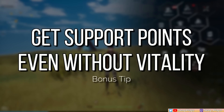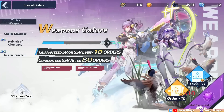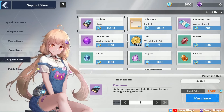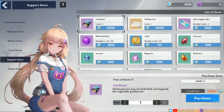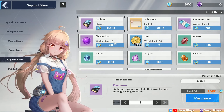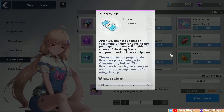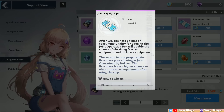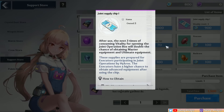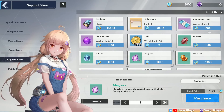My last tip is to help others even when you don't have vitality in order to get support points. Going over to the support point store, there are two important things to purchase. First are the black nuclei — this has a weekly limit of 10 and costs 3,000 support points in total. Next is a joint supply chip, which will allow you to get double the chance of getting higher-level equipment from joint operations. There is a weekly limit of three, so prioritize getting and using them when you get the chance.